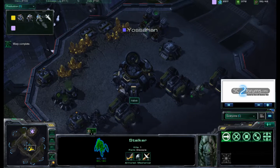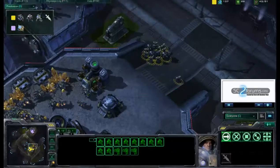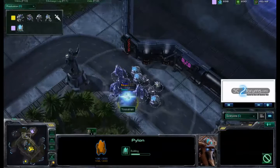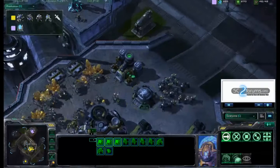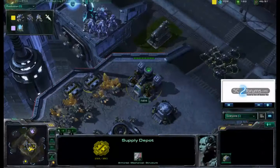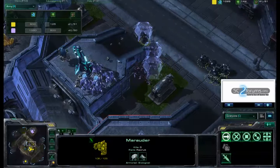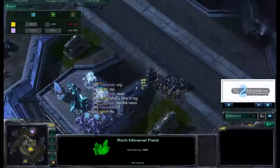Yossarian has now scouted the gold base with his workers. When facing a Terran opponent, you need to immediately check the high-yield expansion — that's where he's going to be. It's more than normal time to have discovered this. That means it's time for the Terran to move out now, because there's no more surprise — the longer he waits, the worse it gets. Yossarian puts down a forward pylon near the Zelnaga Watchtower to warp reinforcements more quickly, going for an attack on the gold mineral base with a four warp gate build. He's utilizing the watchtower to get free shots on approaching units.